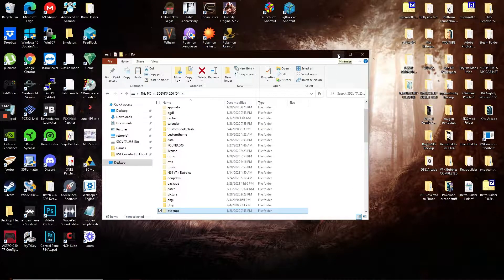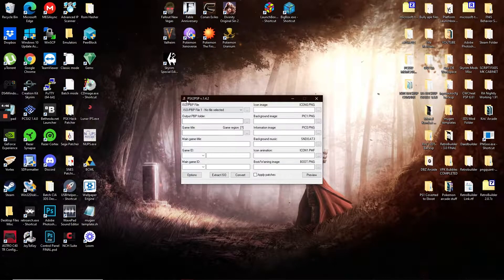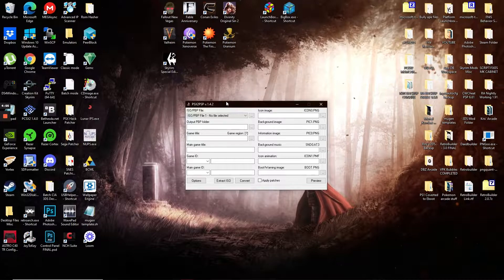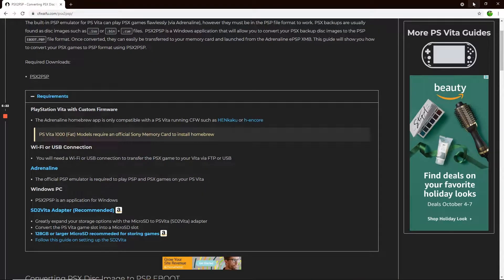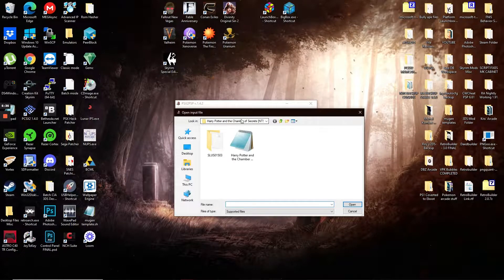While we're still on the PC, I want to do a conversion for the PS1 games because they are a little more complicated. First you're going to need a program called PSX to PSP — this version is 1.4.2. I'll leave a link and also a written description on how to go about it. Once you've got it unpacked and launched and you have your PlayStation 1 ISO, you want to go to that file's location.